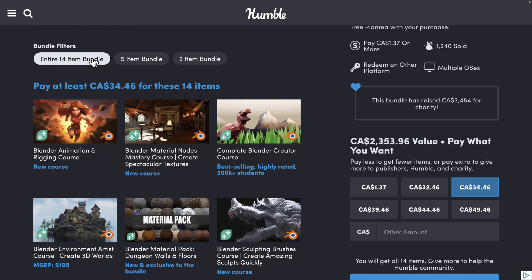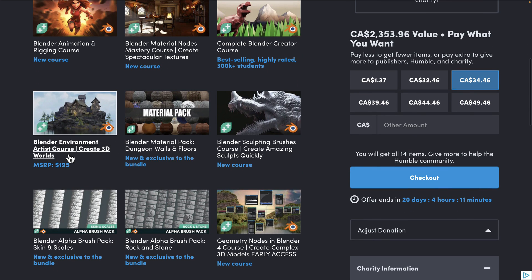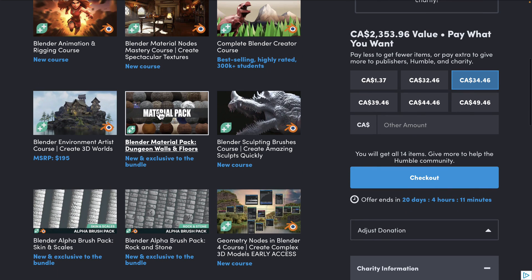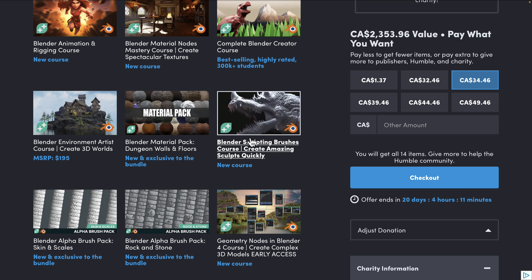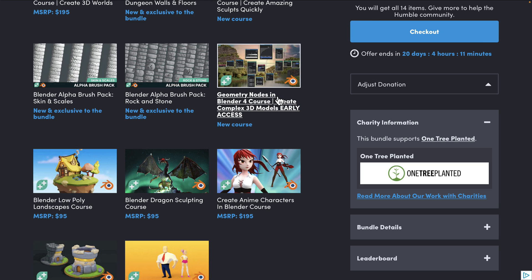For the full tier at $25, you are getting the Blender Animation and Rigging Course, which is new to Humble, the Blender Material Nodes Mastery Course, Create Spectacular Textures — which is also new — the Complete Blender Creator Course, the Blender Environment Artist Course, the Blender Materials Pack, the Sculpting Brushes Course, the Alpha Brush Pack, the Alpha Brush Pack Rock and Stone, and Skin and Scale.